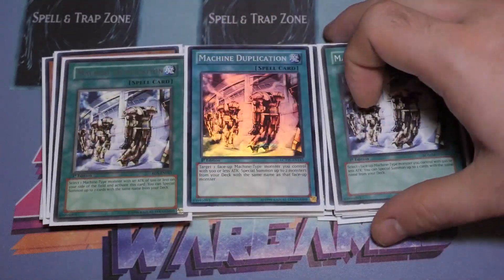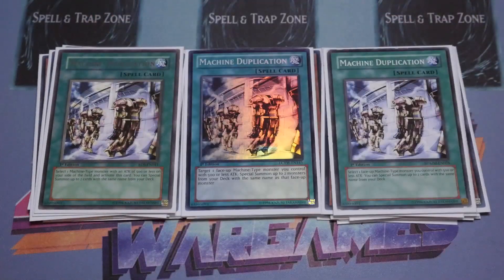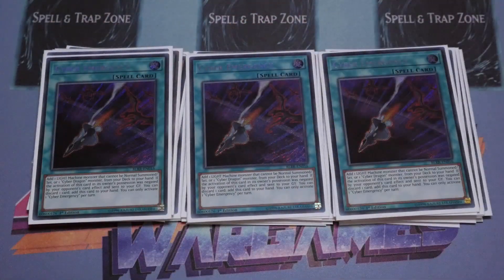For the spells — triple Machine Dupe. I was siding this card out and never resolved it over the weekend. Nine out of ten times, if I knew I was going second, I'd rather put in more On the Gates to break my opponent's board. This is only used for going first because it gives you the god board of Infinity, the Cyber Dragon trap, Dingrisu, Crescendo, and Galatea. Triple Emergency — insanely good card. No one ever negates the activation, but if they do you get a plus out of it because you add it back to hand by discarding a card and then use it again. It's technically your sixth Core, and it also gets you to search out your Herz.